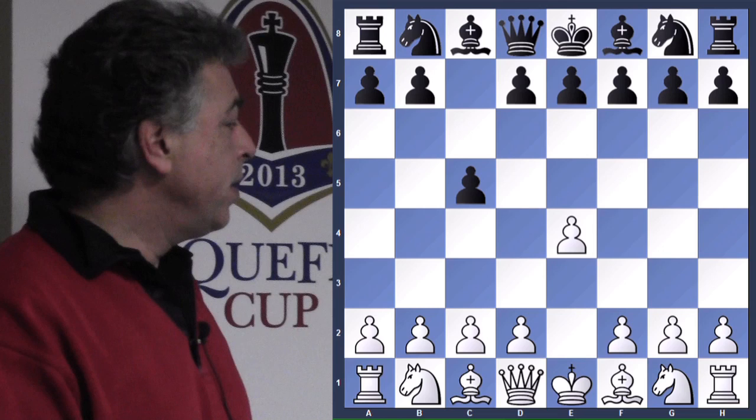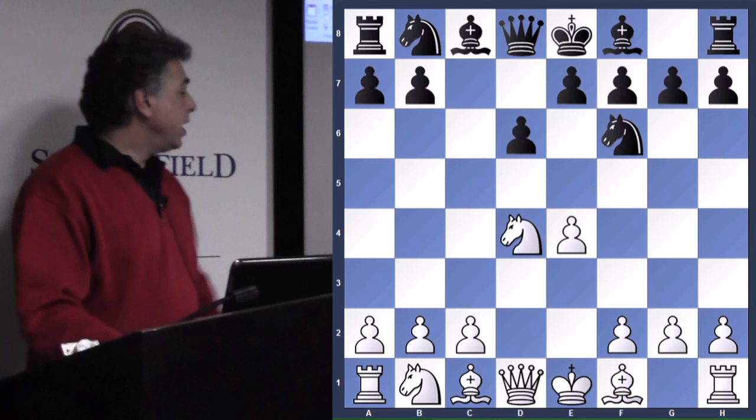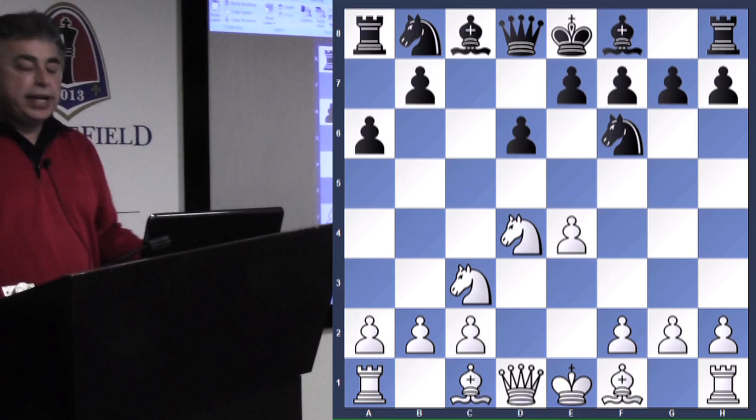E4, c5 — a Sicilian, an open Sicilian happened. Please feel free to ask any questions. In the Sicilian, there are tons and tons of variations. A6 is known as the Najdorf defense, made popular by its namesake, Miguel Najdorf.